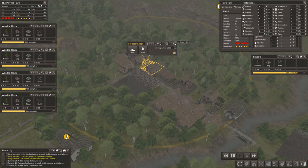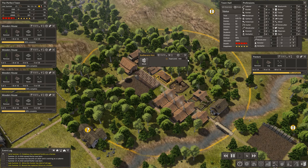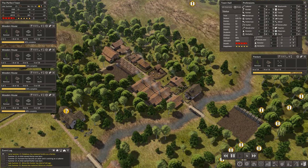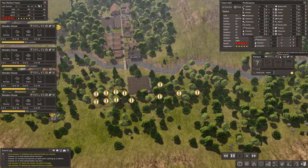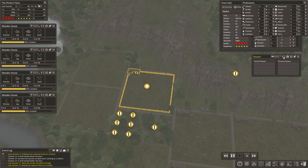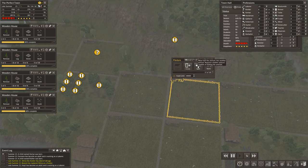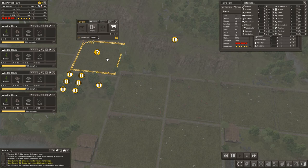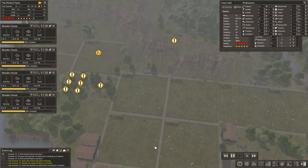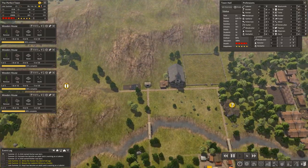We're going to raise the limits on food. Our food limit is 35, so let's double it — we'll raise it to 40. Let's go check this out and make this pasture cattle, and we'll split this one. Maybe I'm imagining things, but that looks good.